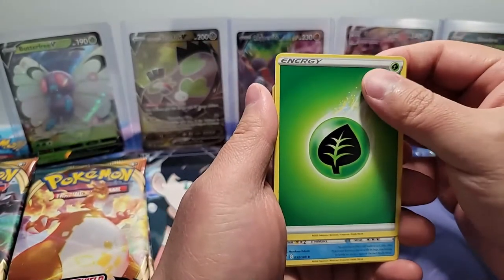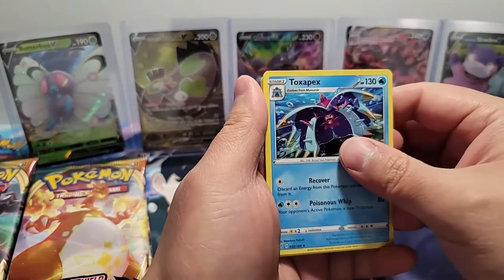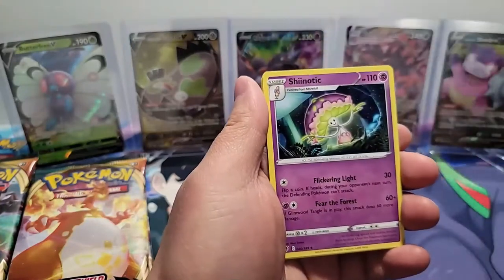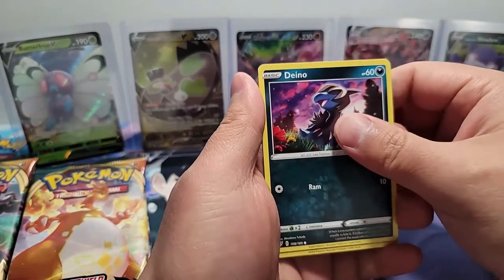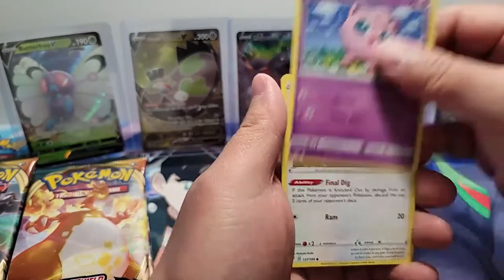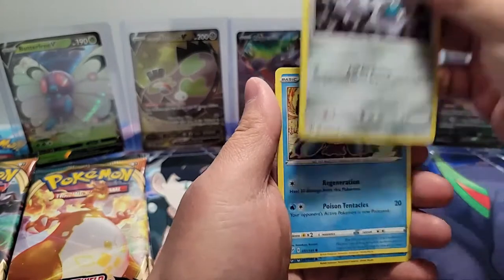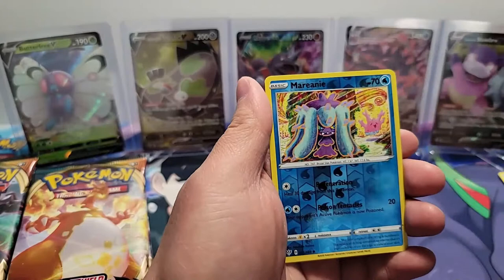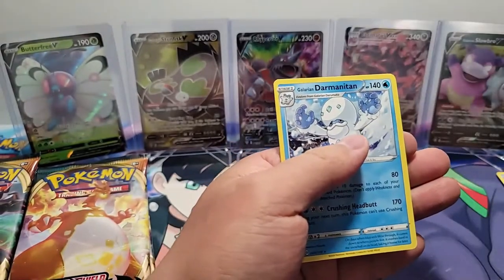I just wanted to let everyone know that I've been seeing some prices go up quite a bit. So we've got Toxapex here, a Big Parasol, a Sinistea Dino, a Jigglypuff, a Dunsparce, a Klink, a Marnie, a Marnie Reverse Holo, and a Galarian Darmanitan.